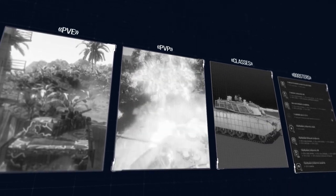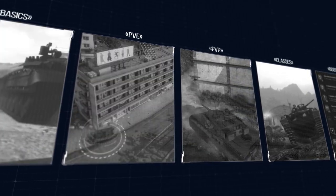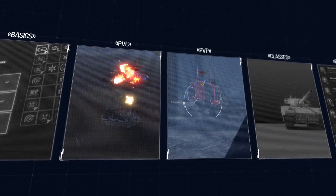Commanders, welcome to the second part of our guide series. Today, we're going to discuss the modes that are available in Armored Warfare. The game has two basic mode groups available: Player vs. Player and Player vs. Environment.